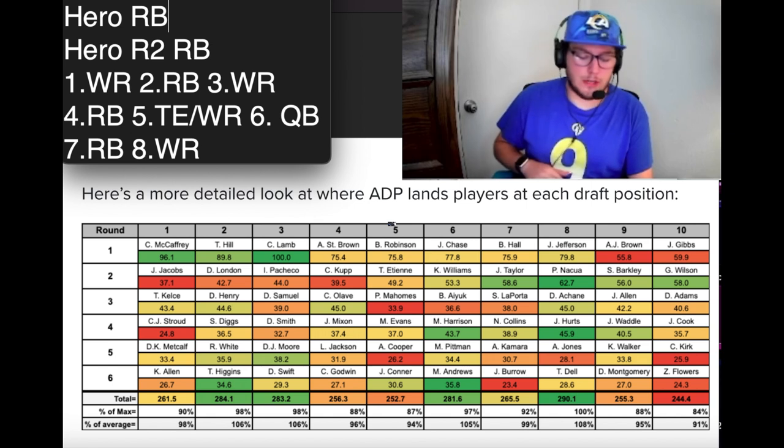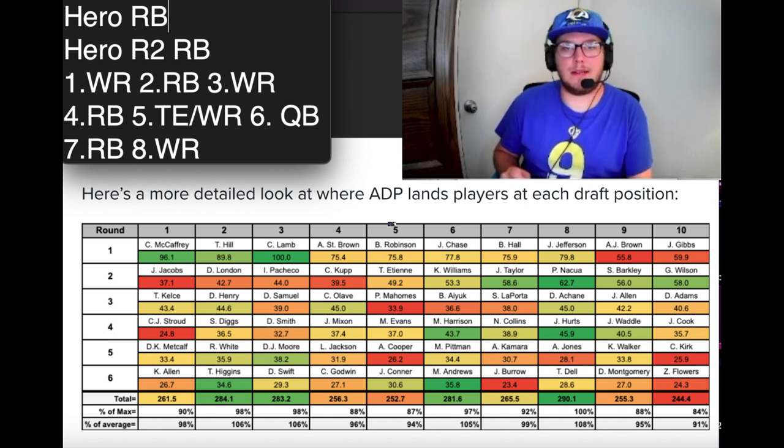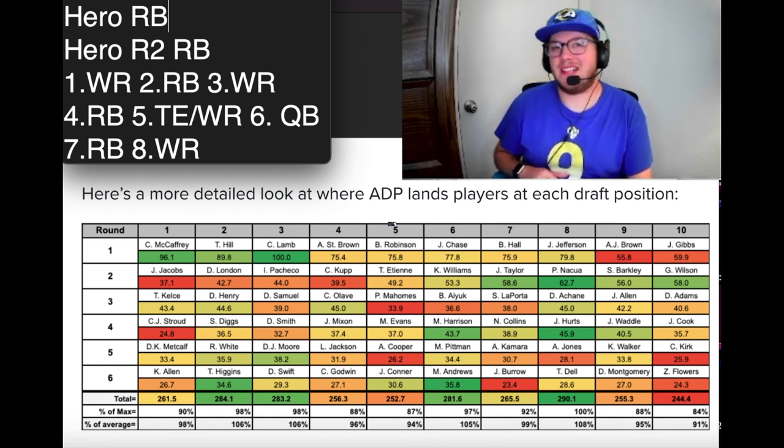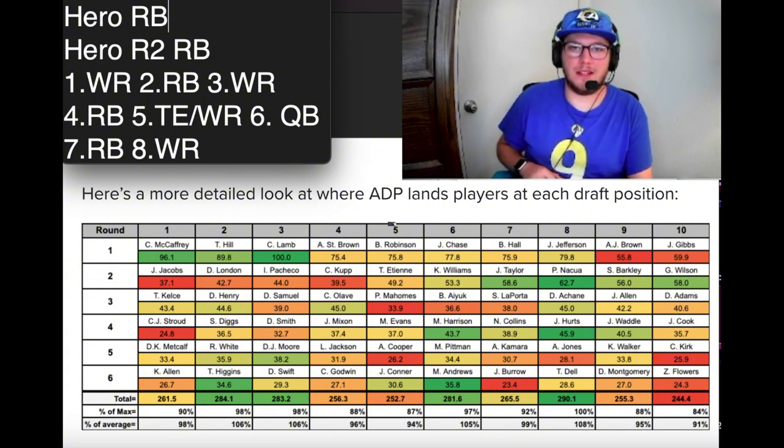Rounds seven and eight are interchangeable — you could do running back or wide receiver depending on what you need. If you took Breece Hall, I'd definitely go running back first as an insurance policy, since running backs get hurt far more often than wide receivers. Also, in the first five picks I'd try to go wide receiver. If you're picking six or seven, say Bijan Robinson and Ja'Marr Chase switched — I'd take Breece Hall or Bijan at that spot.